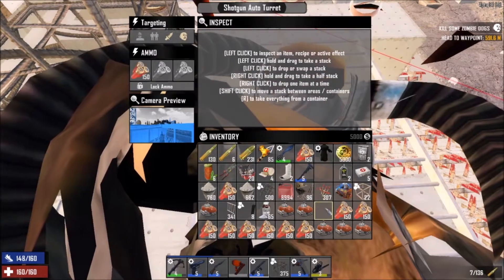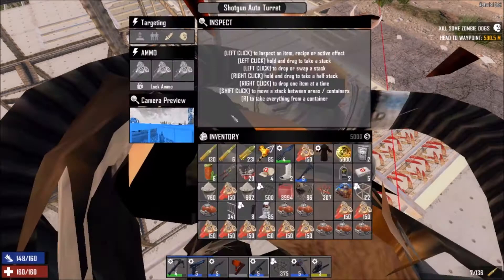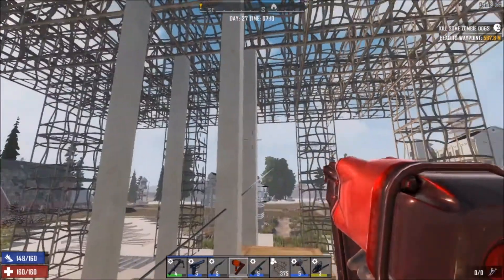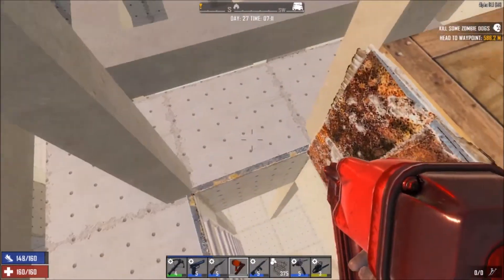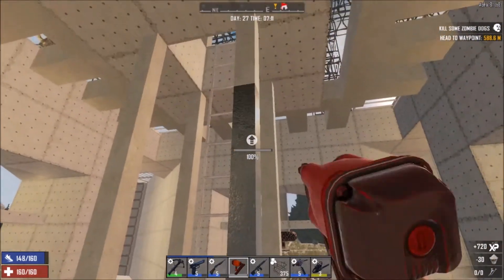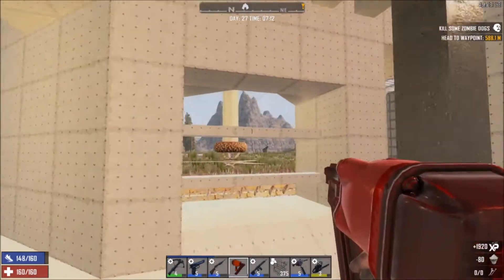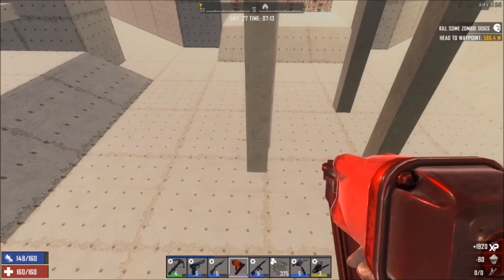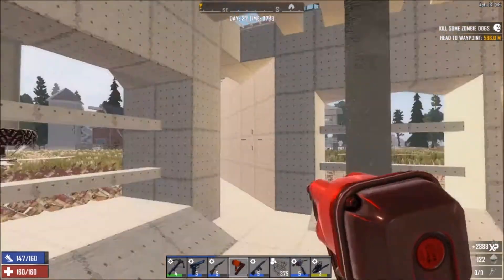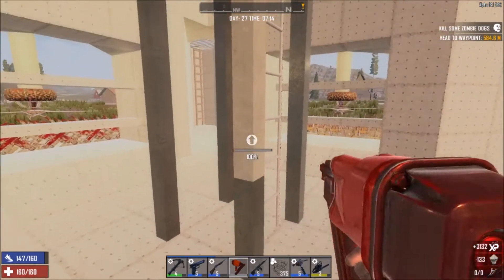I'm going to throw some shotgun shells in each one of these turrets for now. There we go. All righty folks, I'm going to start doing a little bit of upgrading here. I want to get this at least to reinforced concrete, and then I gotta start worrying about getting the wiring done. I gotta hurry up and get that done — I want to get everything over here done as quickly as I can.